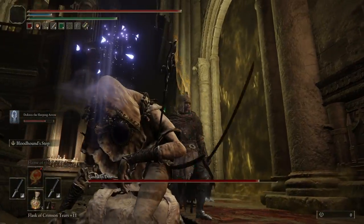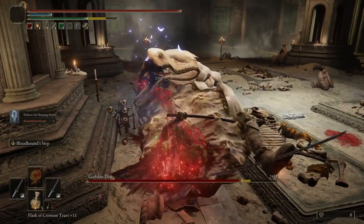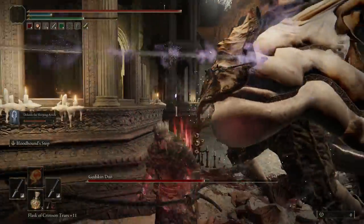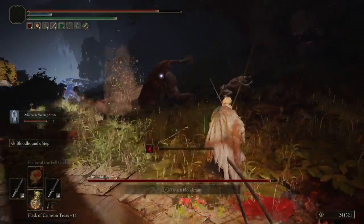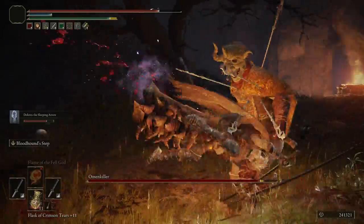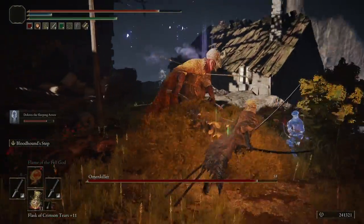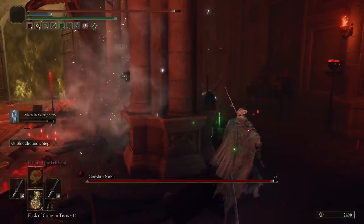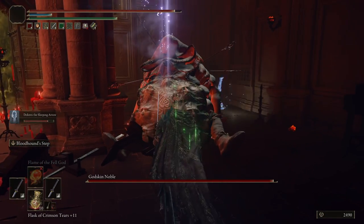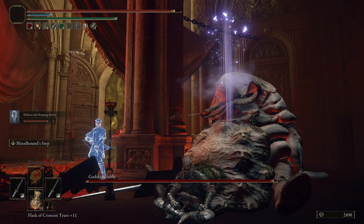This sleep lasts 60 seconds, which is a very long time in a fight — more than enough to clear out one of them before the other even has a chance of waking up. Dolores has pretty smart AI; they try to stay at medium to far range. Whenever an enemy is near, they begin spam-rolling to reposition outside of melee distance, which is important for a summon like this. Even more intelligently, Dolores stops attacking when their target is sleeping, so they won't wake up the enemies they just put to sleep.